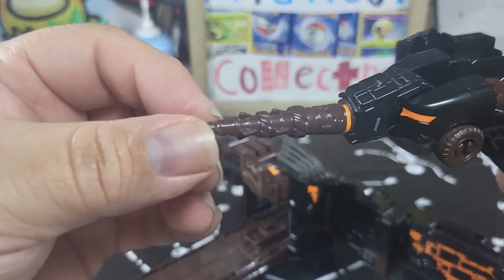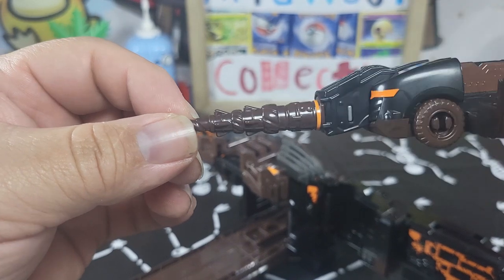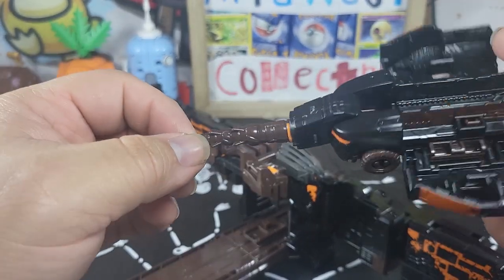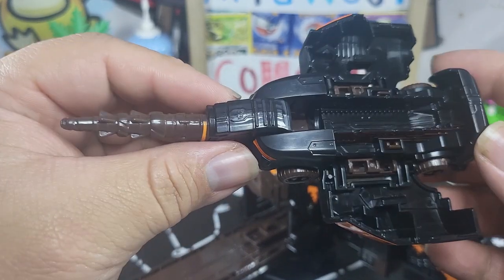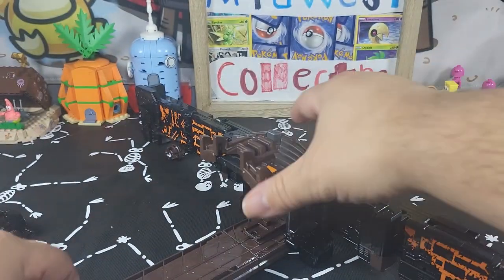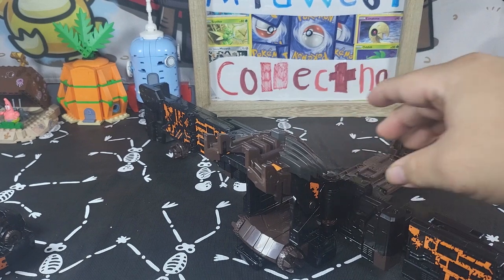There we go — he comes out as like a drill bit. A rusty drill bit, pretty cool looking. A little bit of browns on the inside, nice detail there. Let's reset this for the other car.